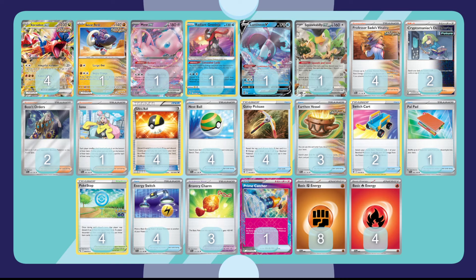Double Boss's Orders for control over your opponent's side of the field. We already have one Prime Catcher, so that kind of serves as the third Boss's Orders. I have considered going up to three Boss's just because of Pokestop, but we already have Pal Pad in this list so we'll be able to get those back. One Iona for hand disruption as well. Four Ultra Ball, four Nest Ball, four Gutsy Pickaxe — you want to be able to get those fighting energies onto your Pokemon. Three Earthen Vessel along with two Switch Cart and one Pal Pad. Four Pokestop for consistency — want to have those explosive turn ones. Four Energy Switch as well to make sure we're able to hit Koraidon EX on turn one as quickly as possible, which also adds flexibility and lets you power up Mew EX really quickly.